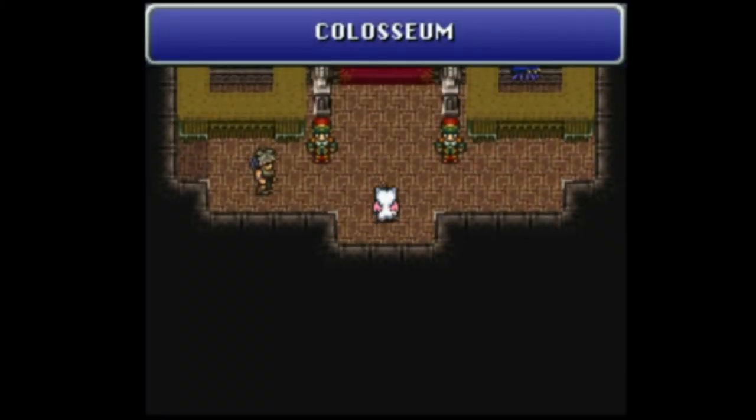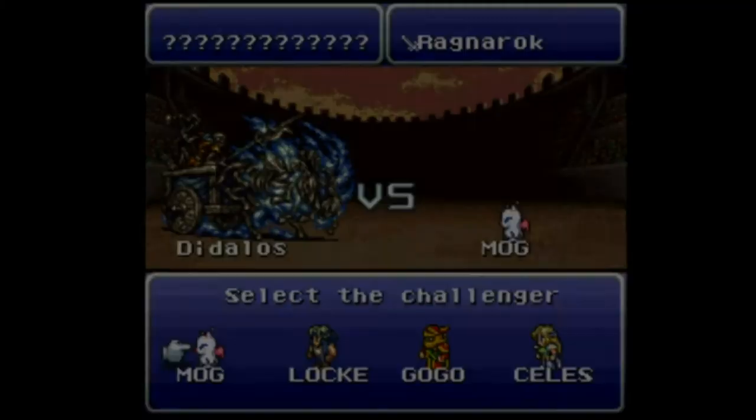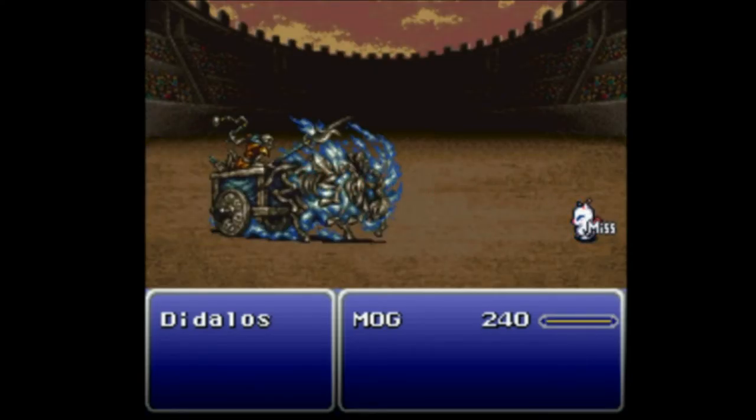Let's try this again. It's pretty much just all luck, beyond what I was able to deal with myself. But as long as Mog just goes to town and uses an instant death attack — that didn't work this time around. Mog decided not to do anything either.